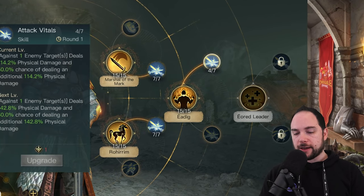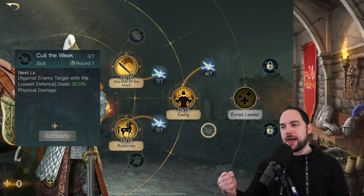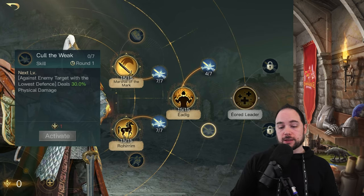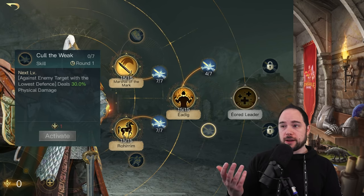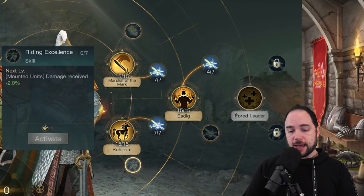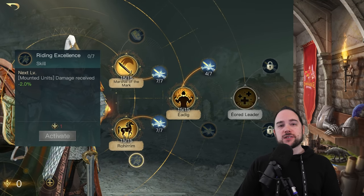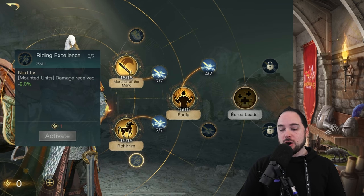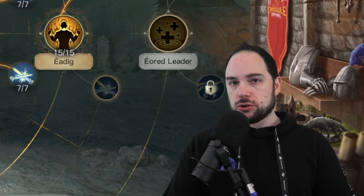This is a very simple build — a lot of damage. I went with Attack the Vitals over Cull the Weak because I was more interested in raw damage numbers. Cull the Weak could theoretically do more damage by picking a weaker target, so you could choose between the two depending on what you're fighting. I have foregone investment in defense and Riding Excellence — this is why I say it's glass cannon. I protect my cavalry by wrecking my enemies. All in on damage.